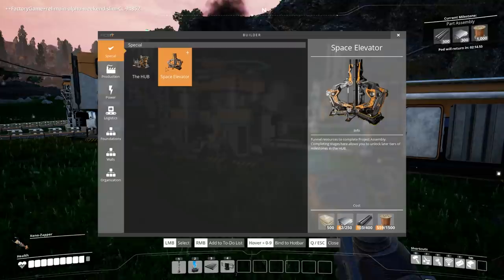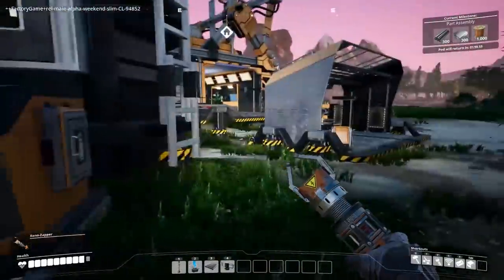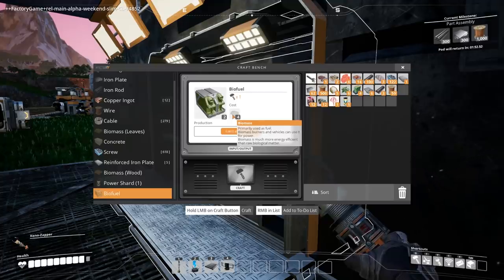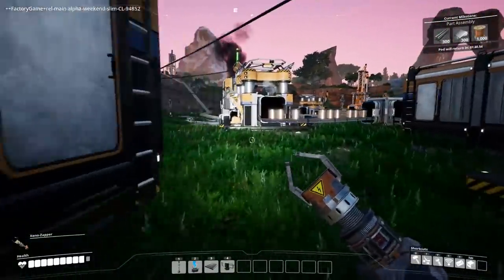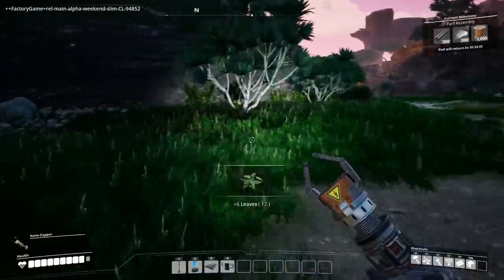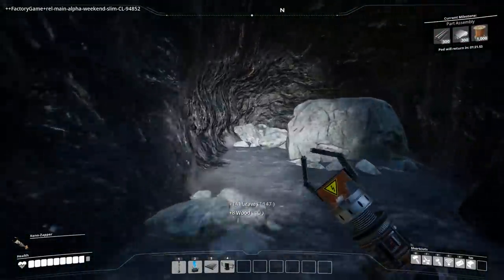What do we need for the space elevator? There's no power — you've run out of power. Going to go look at how much it costs to make biofuel — takes four biomass. Let's go pick some plants. Just a few, we don't need a ton, because what I'm going to do is make biofuel and go chop down trees for wood to make more biomass to make more biofuel. Hello cave — this is just like a shortcut to our base.